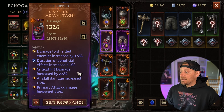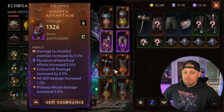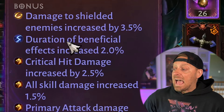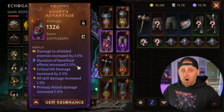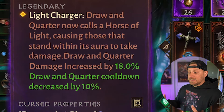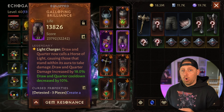For example, these are the bonuses you get on gear. This is a level 26 piece of gear, which means I can have five bonuses attributed. On every piece of gear I have, I roll beneficial effect duration increased by 2% — that makes your skills last longer, and if you can get 2-3% on every piece, you're looking at a good increase in uptime on all your skills. Then we have Light Charger: Drawing Quarter now calls a horse of light, causing those that stand within the order to take damage — Drawing Quarter damage increased by 18% — and the cooldown is decreased by 10% because it's an awakened purple slot. Between the legs and shoulders, I have an additional 20% cooldown reduction on my horse.